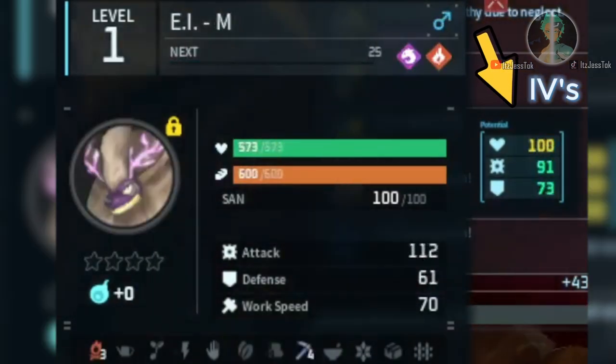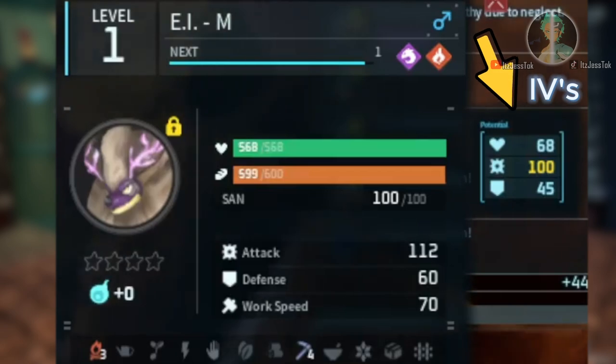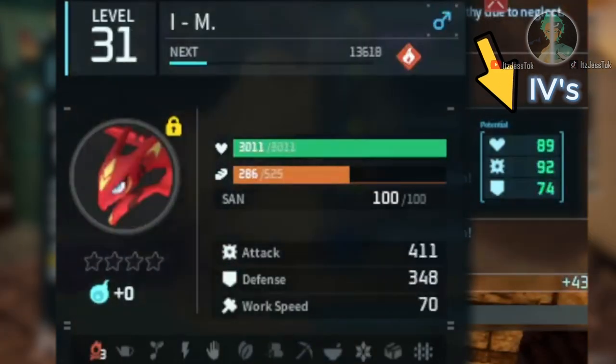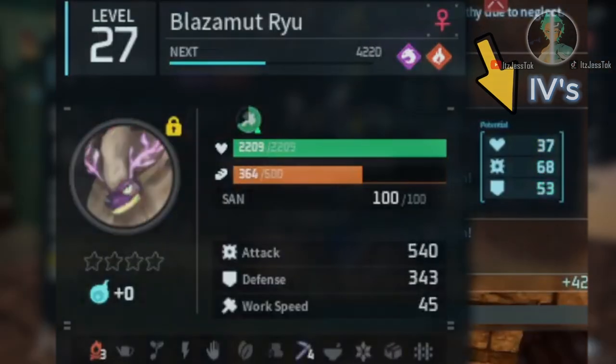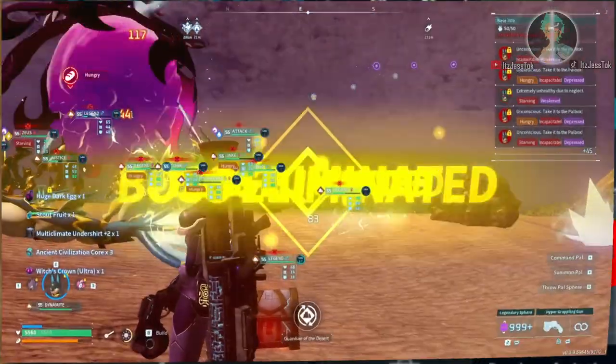Pretty much the numbers next to a PAL will indicate if they are maxed out stats out of the pen or out in the wild. You need to spend fruits that are only obtainable from raids to max out a PAL.